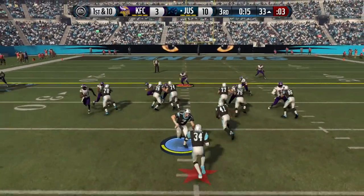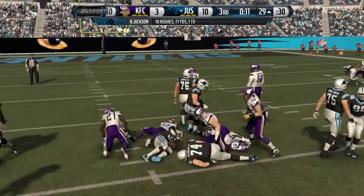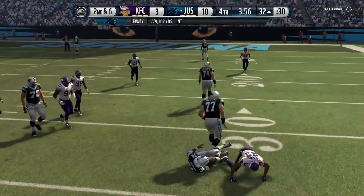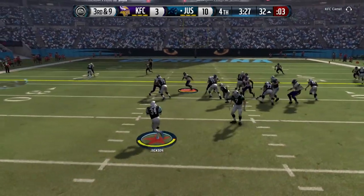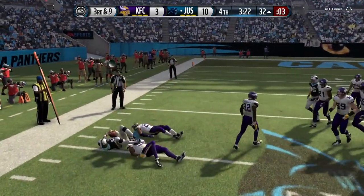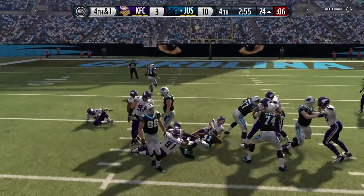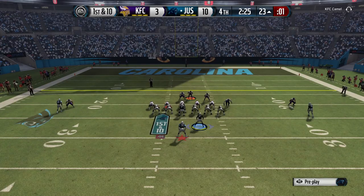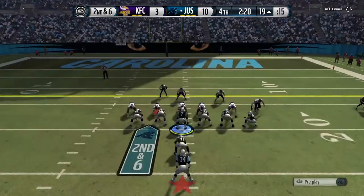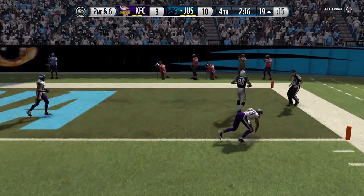Turnover on downs. First and ten — quick pass to Ervin, still feeding it to Bo Jackson. Bo Jackson gets stuffed by his own line. Go to the screen but Bo Jackson is stuffed again — third and nine. Do the fake flip to the halfback, fake fullback dive, flip to the halfback, stop short. We figure we might as well go for it and we do — we get it. First and ten, still taking more time off the clock.